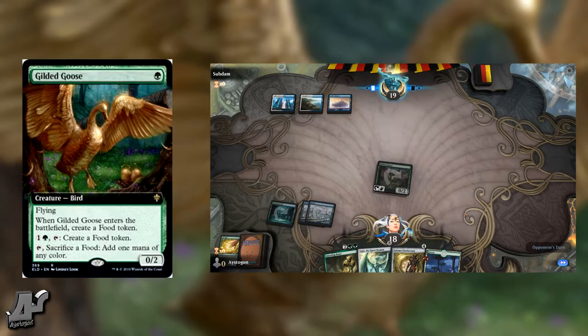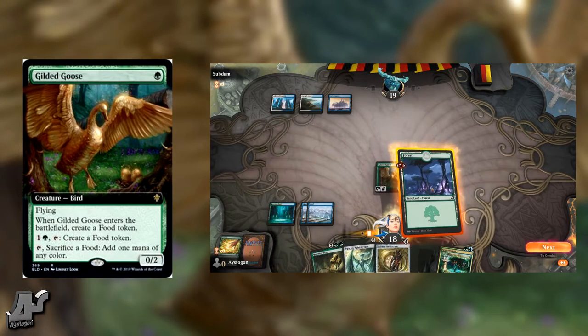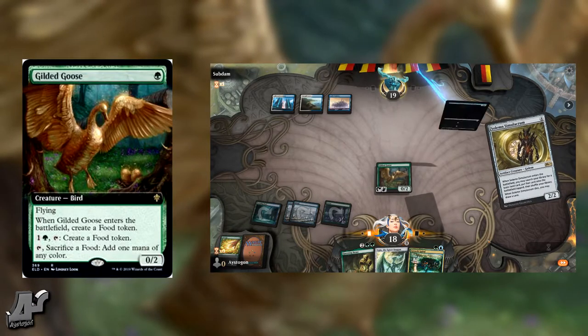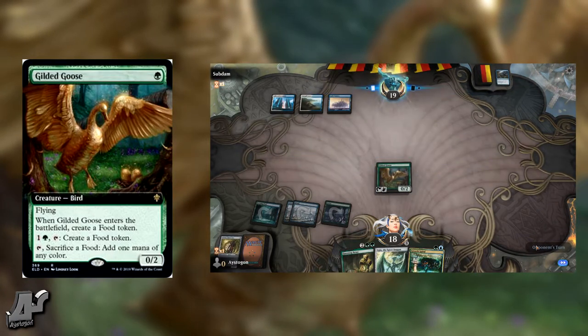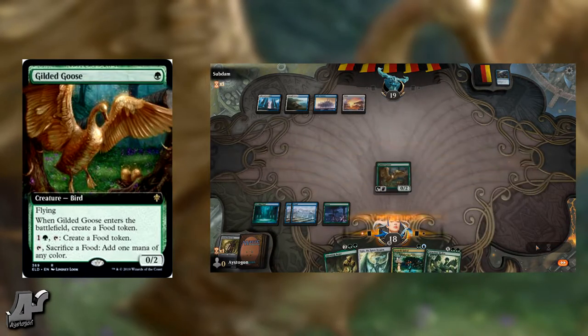I'm not sure if they'll ever print Birds of Paradise again in standard. It's a one-mana mana dork that taps for any color, but it's also a 0/1. I think it's honestly comparable — it's a one-time shot, but it's also a mana sink that helps against aggro. Birds of Paradise doesn't help against aggro, and if you're playing green you probably have a lot of efficient mana dorks.